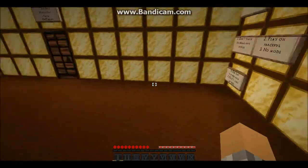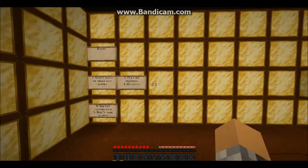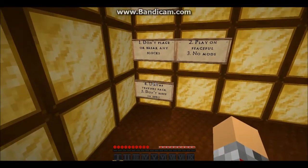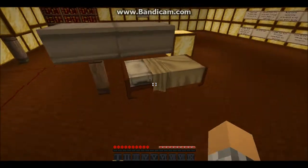Let's just go over the rules one more time. Number one: don't place or break any blocks. Play on peaceful. No mods. Use texture pack — which I now have.